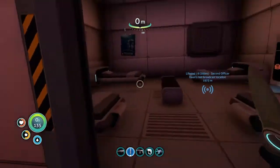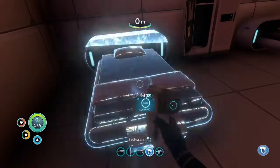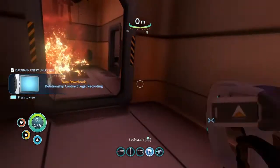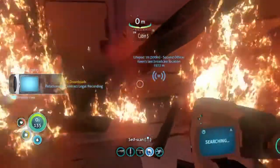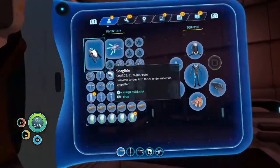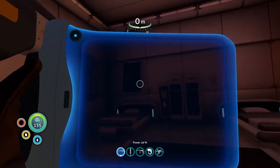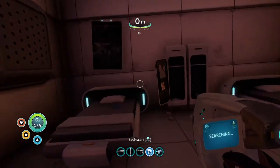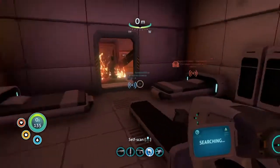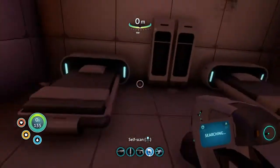Alright, in here we got cabin four, beds - single bed. It's fine, I don't have anybody else. PDA. I don't even know how to get into cabin five - I think that's going to be impossible. Med kits - I'm going to pop one. Also going to eat a block. Look at this - another poster. Battery. Anything else? Nope.